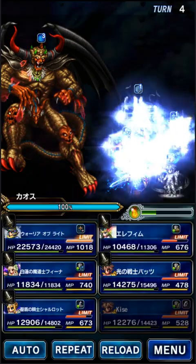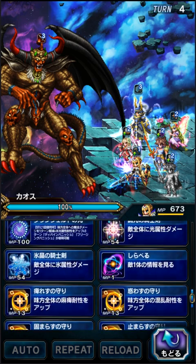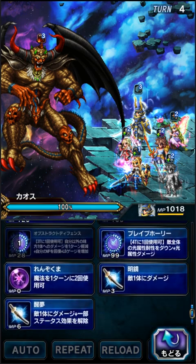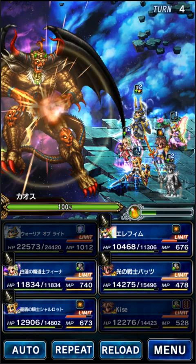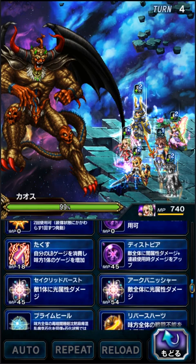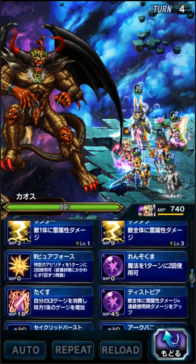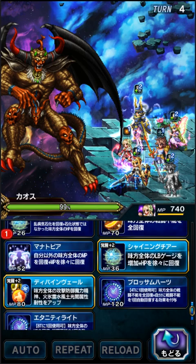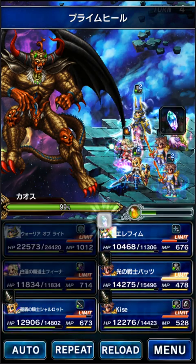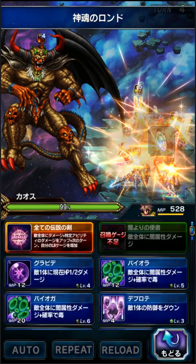The boss did a full stat buff. Whatever — I'll dispel it with Charlotte... oh, of course I didn't equip her with a dispel. Warrior of Light, can you dispel? He's got Odin with Finger Snap — yes, Warrior of Light can dispel. Fina can Prime Heal and Elemental Resist. We need to break the boss again. Bart's time to actually start dealing damage now. We are still on a 20-turn clock, and this guy's probably going to be tanky like all the rest of the series boss battles have been.